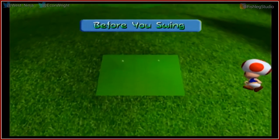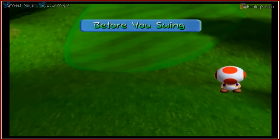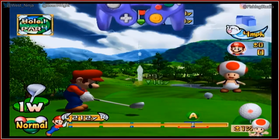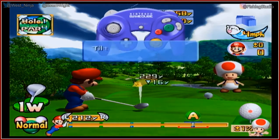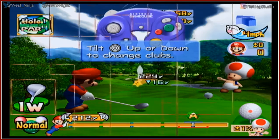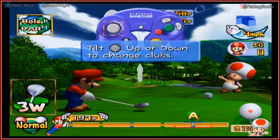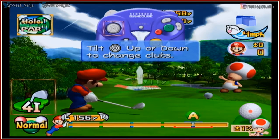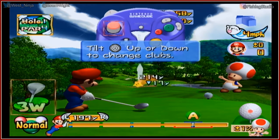I was going to ask you, are all the different Mario Golf games named a different tour? Like Double Dash? Yeah. Up or down changes clubs. It'll auto-select clubs for you too. It gives you the best choice already. That's pretty handy.